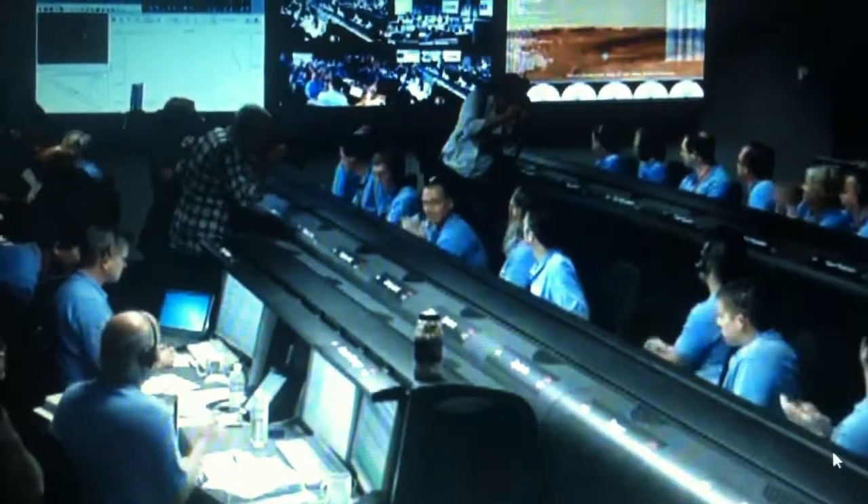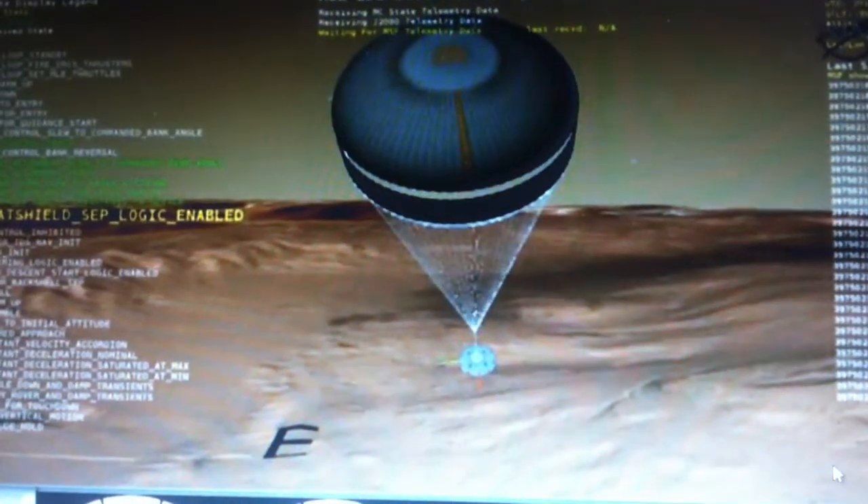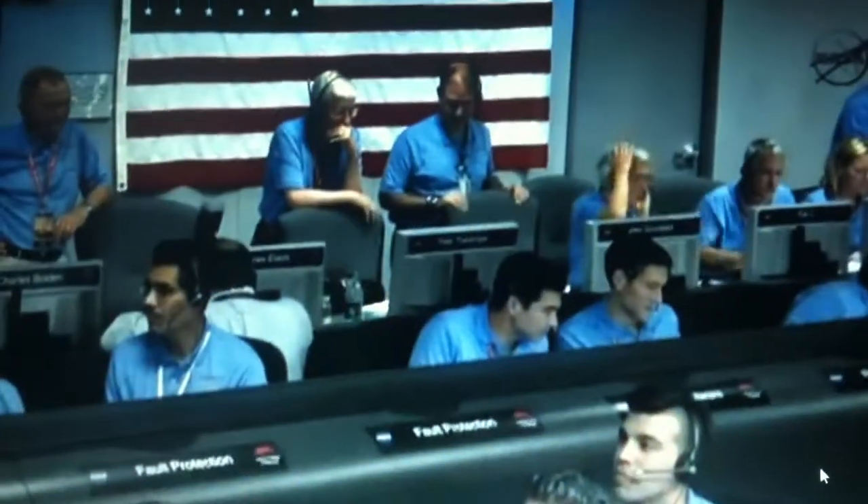Parachute deploy. The thrusters have been re-enabled. We will control our attitude on chute. We are decelerating. Wrist mode under our tank bomber. We're at 150 meters per second.